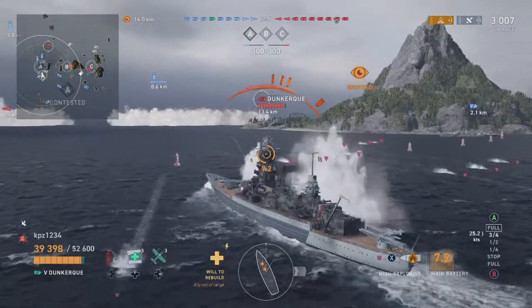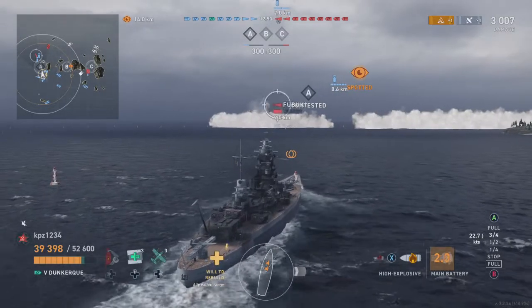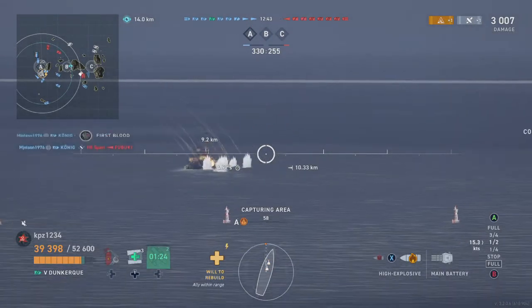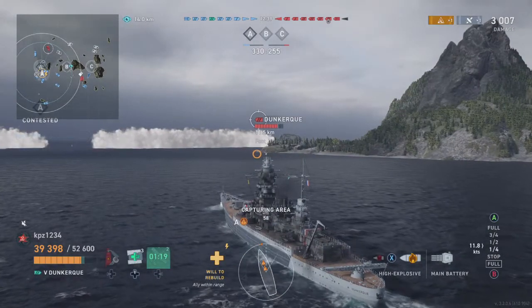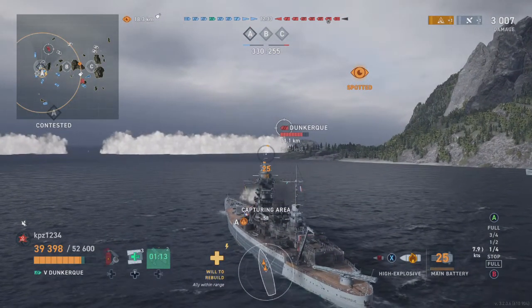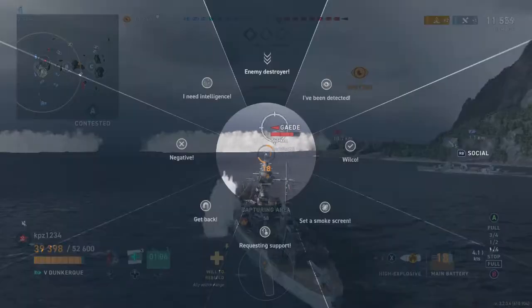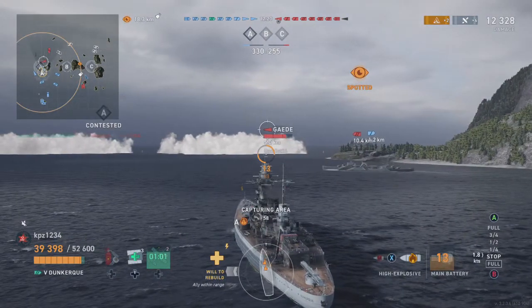I think I probably should have tried to go around to the right and cut back. No matter — that damage is inconsequential. Someone else is shooting at the enemy Fubuki. I think it might be a great chance to get an easy kill, but he does it for me. Somewhere in that smoke cloud is the Gata, so I'm going to shoot at the Dunkirk again.